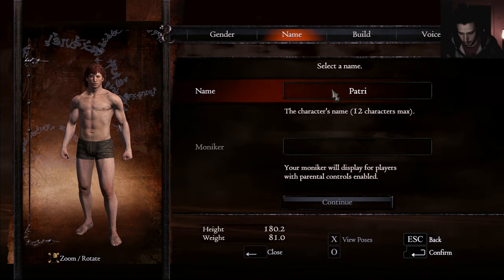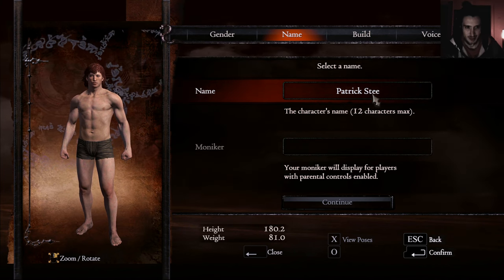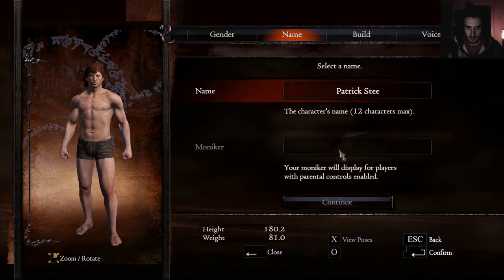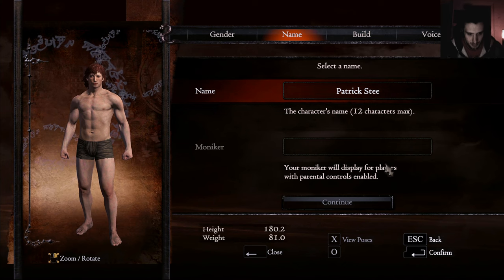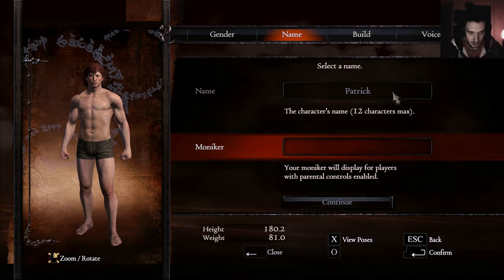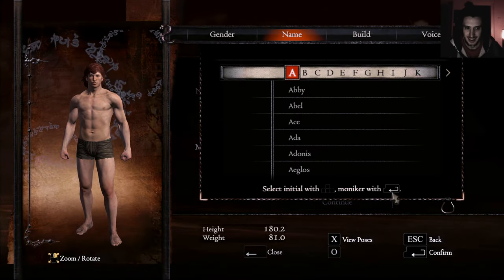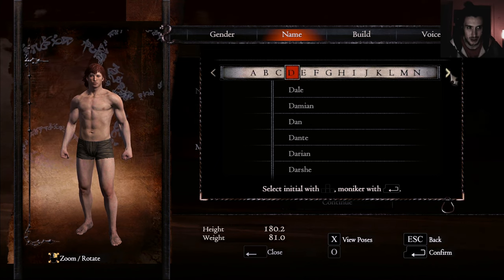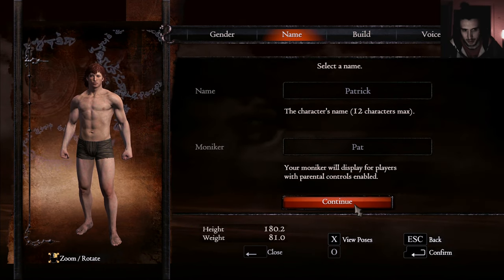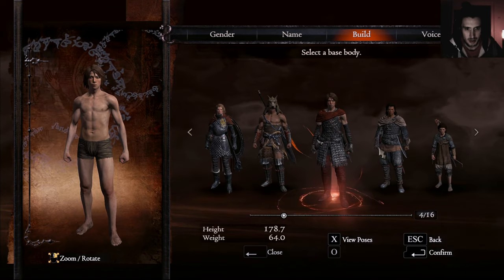I can't curse. Still — I can't. Dammit. Can I switch it back? What's a moniker? The moniker will display for players with parental controls enabled — what? Sure. We have Patrick here — Pat, then Patrick too. Yeah sure, love it. Give me the special weapon types already.